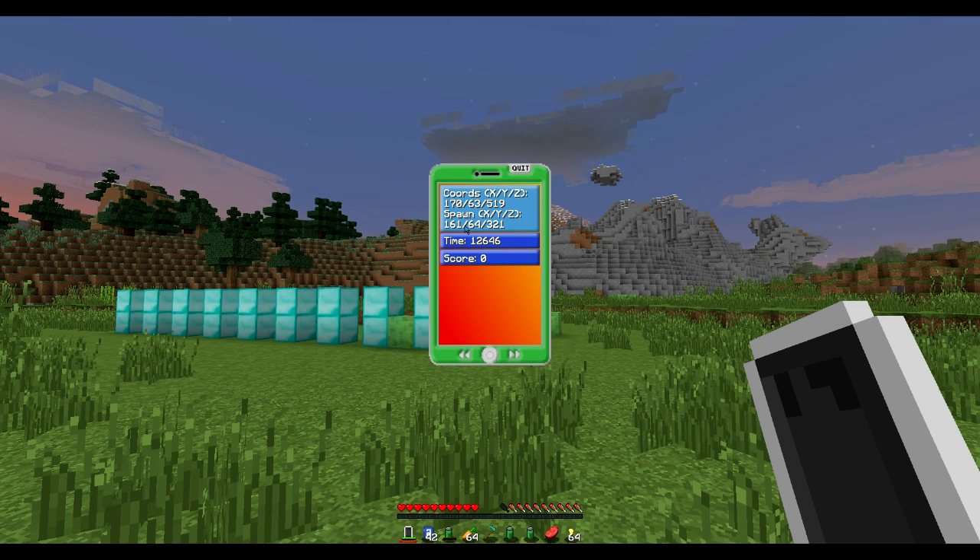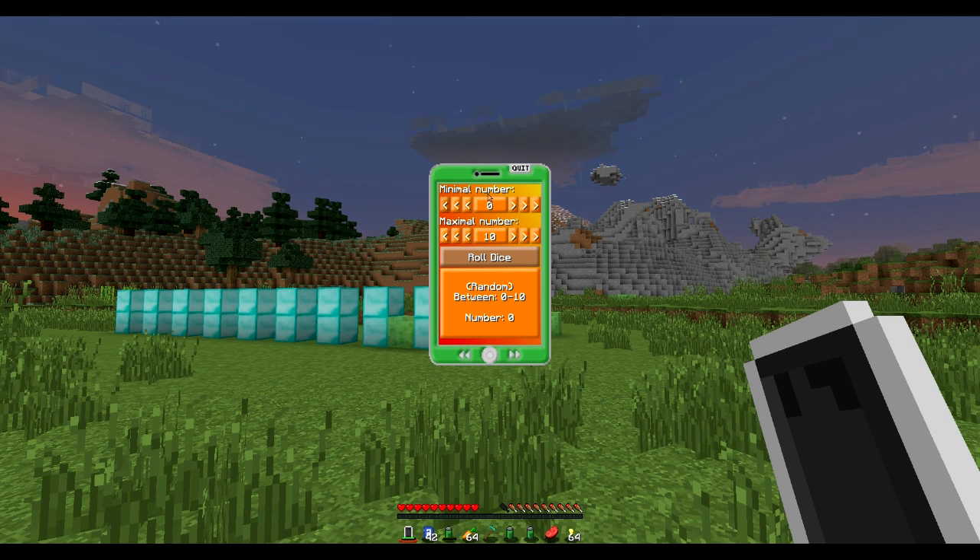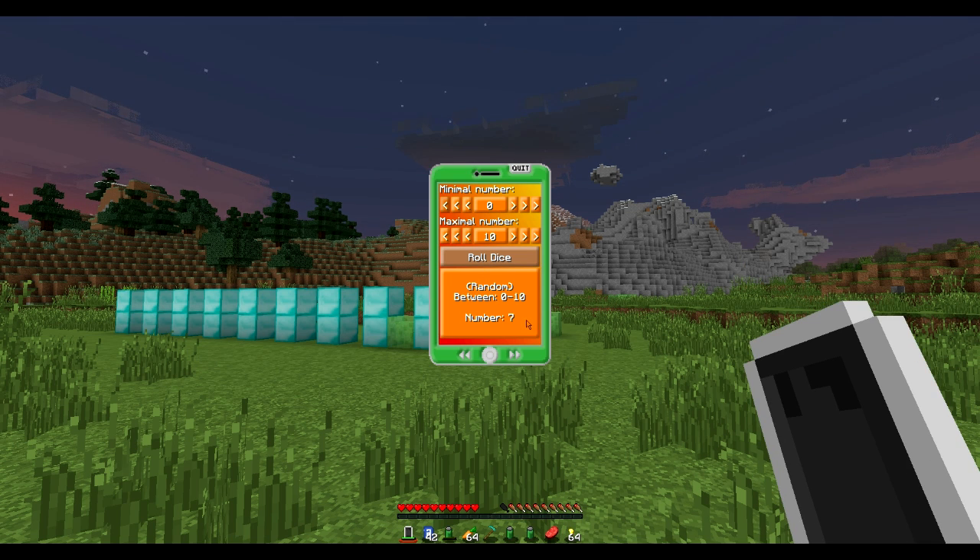Moving to the second page, there's an app that gives you info like your current location, time of day, and your score — basically how much XP you've got. Then there's a dice app, which is cool for multiplayer — you can generate random numbers, so you could do a guessing game between friends where the first person to guess correctly wins a prize.